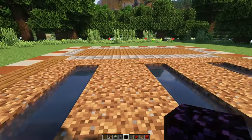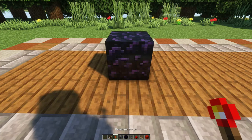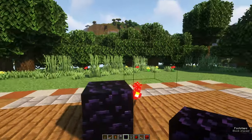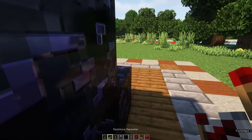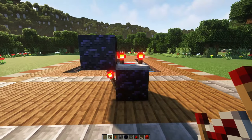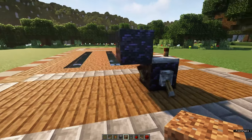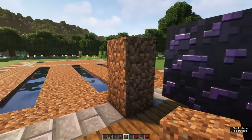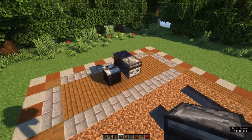First, we're going to create the sweeper system. On the small building side, place an obsidian block right here with a redstone torch to the side of it. Place an obsidian block on top of that. Then place a redstone repeater on top of the lower obsidian block and set it to four ticks. Put a lever behind it and flip it — the redstone should turn off. In front of the top obsidian block, we want to place an observer facing outwards. In the end, it should look like this.